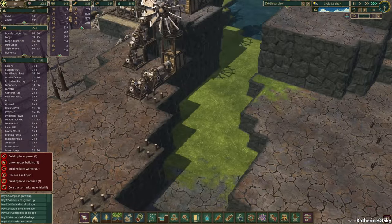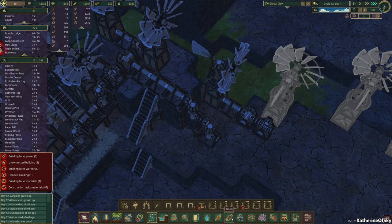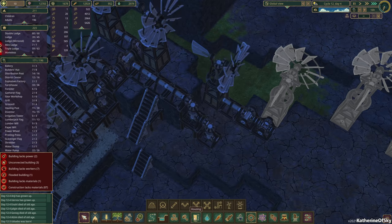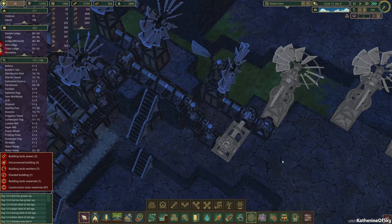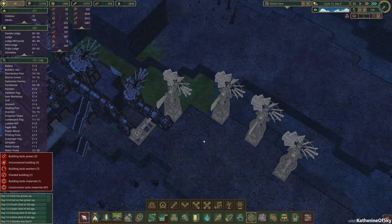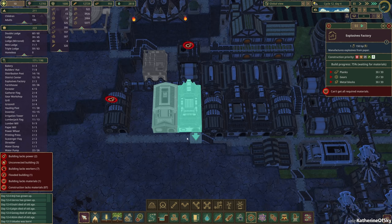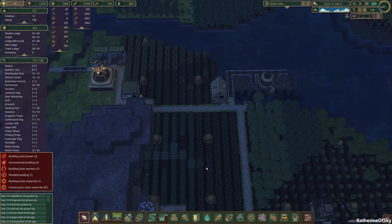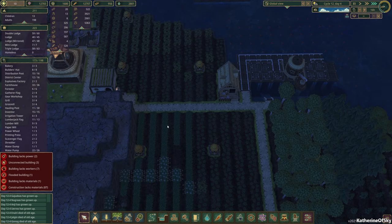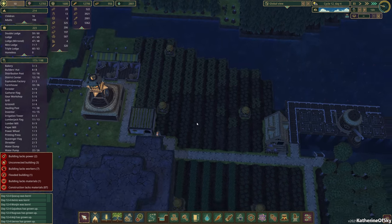It looks like we need to have some more of these things put in place. Let's get a power shaft here to connect to the one going upward, so that gives us more connection with this one because that one's already built. This one needs to be built as well so this gear workshop can start running. We are only five gears short, so that's good. It looks like we have quite a lot of carrots — we might need another farmhouse here.